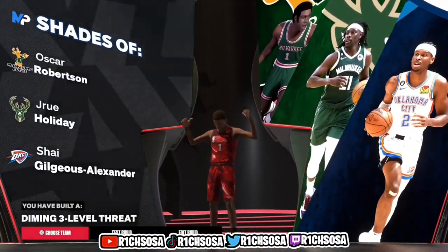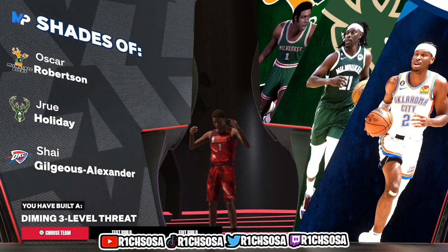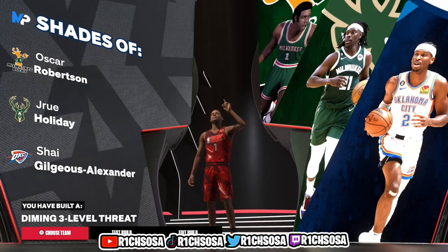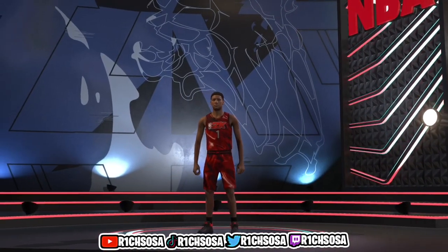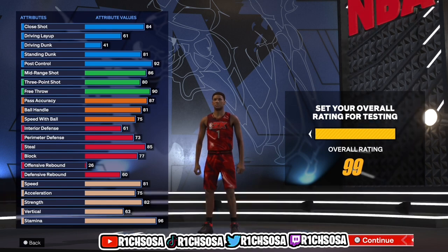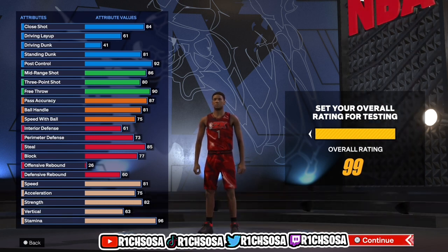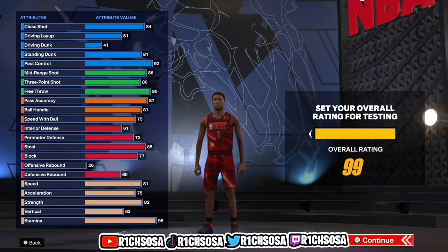If you followed along every single step of the way, we should be getting these three comparisons, and as y'all can see we have created the first-ever Diamond Three-Level Threat build in NBA 2K24 on next gen. Let me know your thoughts and opinion on today's build — did you make it exactly as I brought it or did you remake your own? Take into consideration this build at 99 overall, plus you have the potential to buy your own boosts, get additional boosts from takeovers, and running with teammates that have boosting badges plays a huge factor. You also have to consider gear.